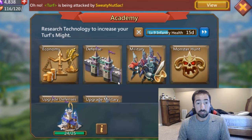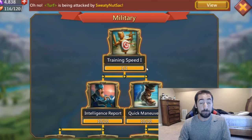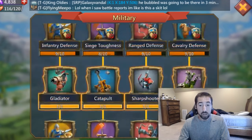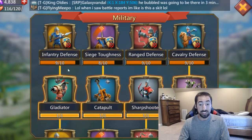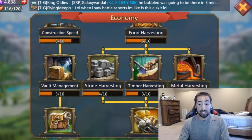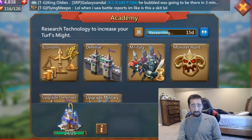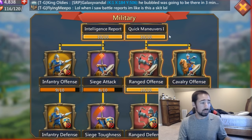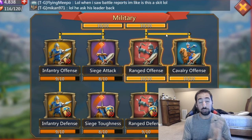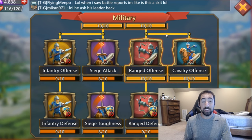Save those speed-ups for your research because you're going to have to get T4s. In order to get T4s, you're going to need to max out everything on your military — your military has got to be 10 of 10 on everything — as well as your economy has to be 10 of 10. I'm working on my military because I'm more of an attack guy, and people have different ways of playing the game. I've made my mistakes at the very beginning.